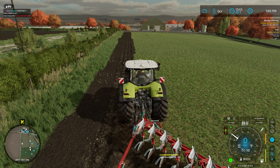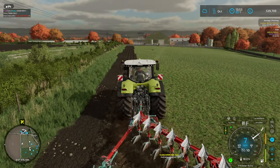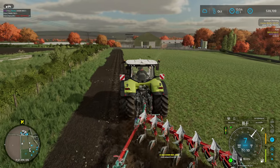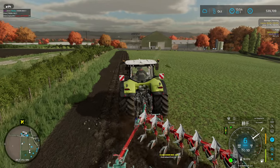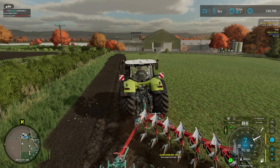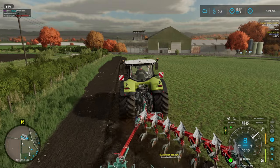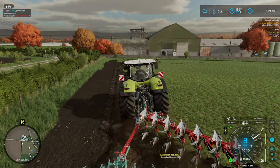We're going to turn off those diff locks — I don't think we need those on. There we go. I've noticed this tractor likes to spin a tire when you get down in the plow furrow — just the way the game simulates it, the next thing you know one tire is spinning versus another. The enhanced vehicle mod allows you to turn diff locks on and off — whether or not that's a super useful feature, it's there.